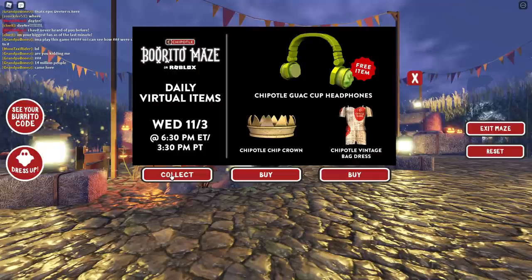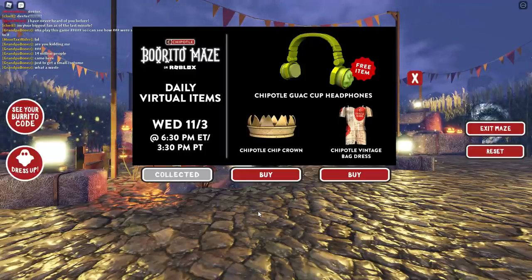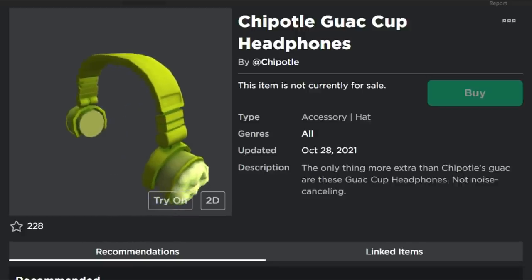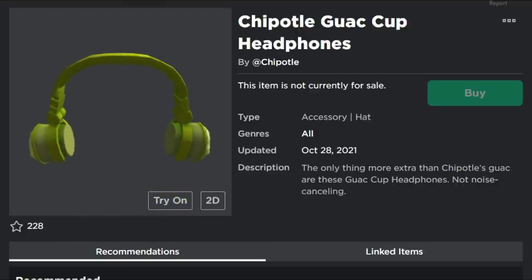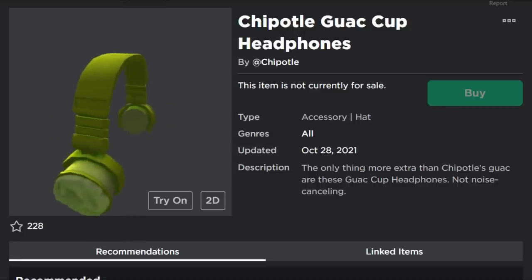You can get the guac headphones for free — just click collect and it goes to your inventory. The other two items, the Chipotle chip crown and the vintage bag dress, require Robux, so it's up to you if you want those. If you guys are new here, I'd love to have you subscribe and hit that notification bell. Thank you so much for watching, and we'll talk to you guys later.